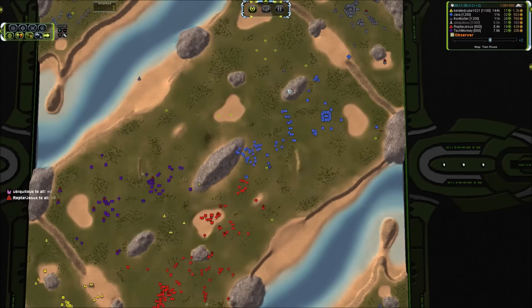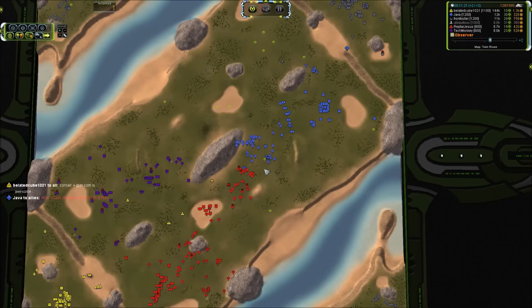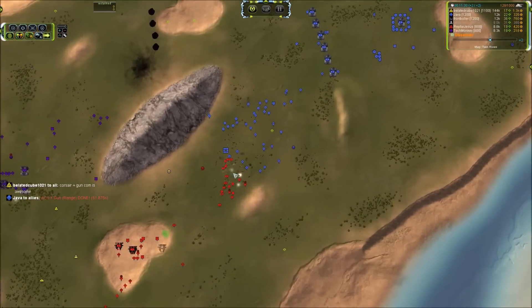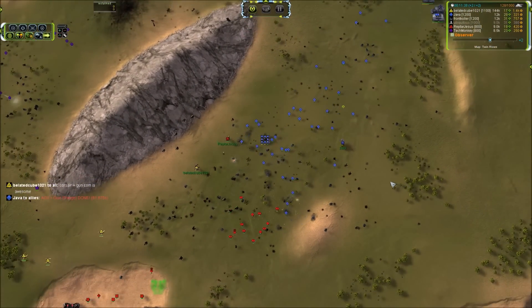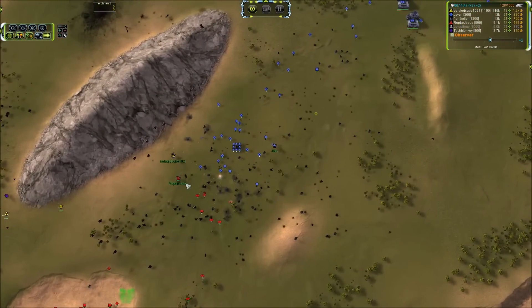Ubiquitous is going to quit out of the game — pushed out. Moving up now, Bladed Cube is actually extending his commander again at 4,300 health. We've got a lot of units coming down from Java — he has 6, now 7 factories in production right now.